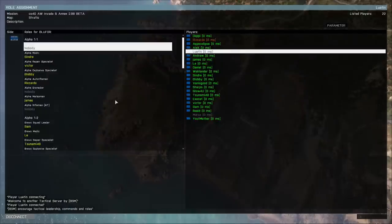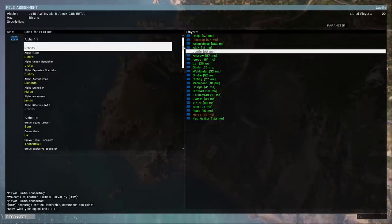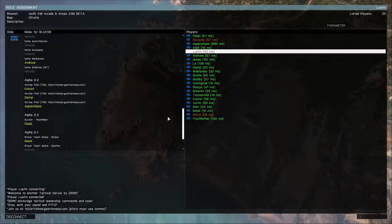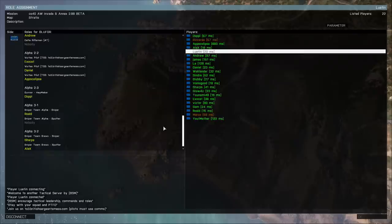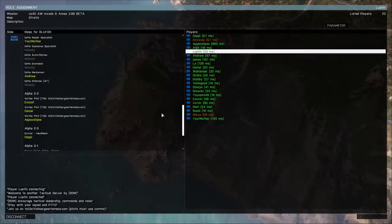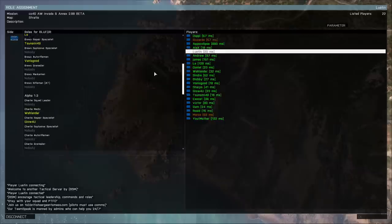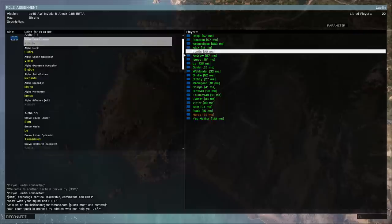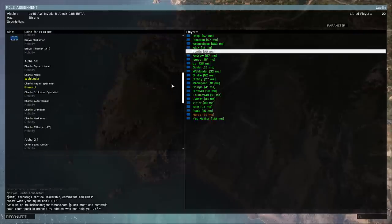One of the first things you'll find is this menu right here where you can see who is already in the game, and a list of positions to take. Unlike other titles, it's not like Battlefield where you can choose whatever you want at any point. When you join the server you're selecting what class and role you want to play. For a standard squad you're going to have squad leader, a medic, a repair specialist, an explosive specialist, an auto rifleman, a grenadier, a marksman, and a rifleman.